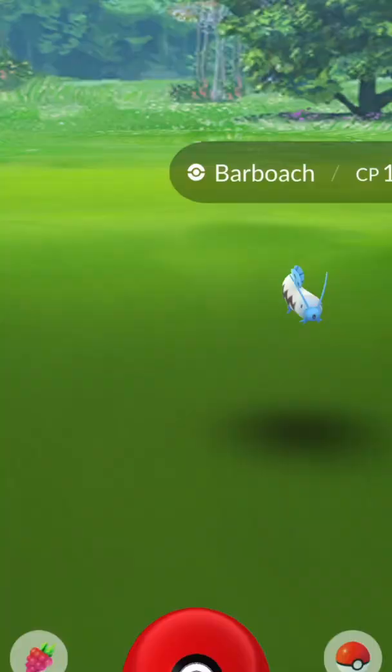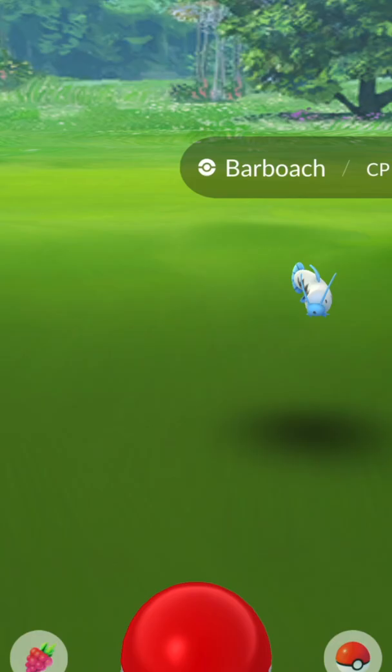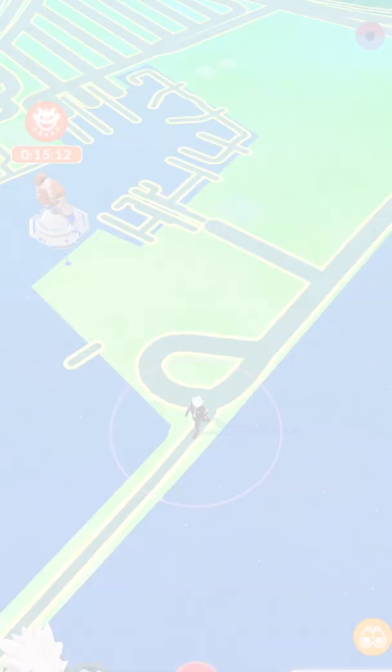One of the biggest Stardust hacks in Pokémon Go is stacking up field research. I'm going to catch this Barboach, which will put me at catch 12 Pokémon, which is going to complete a field research task.